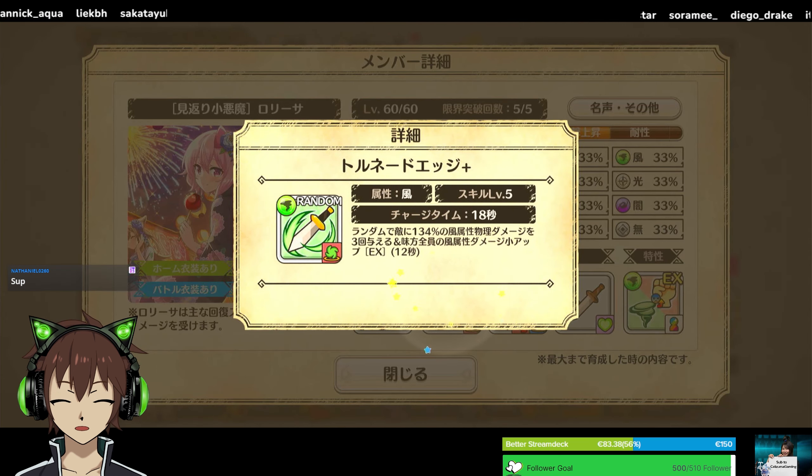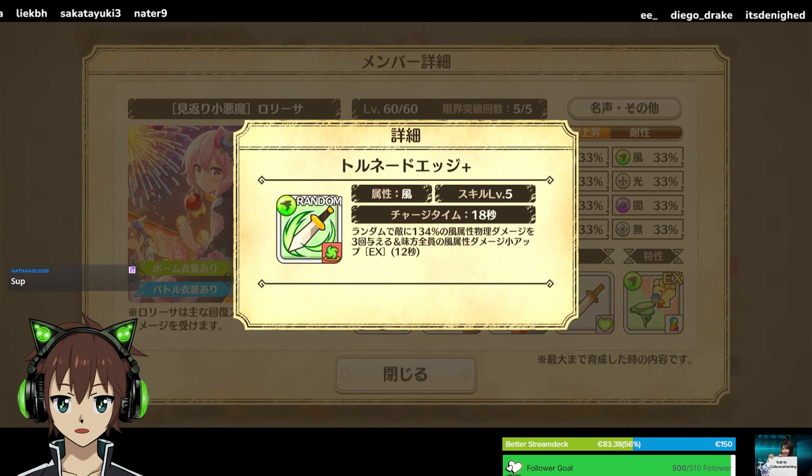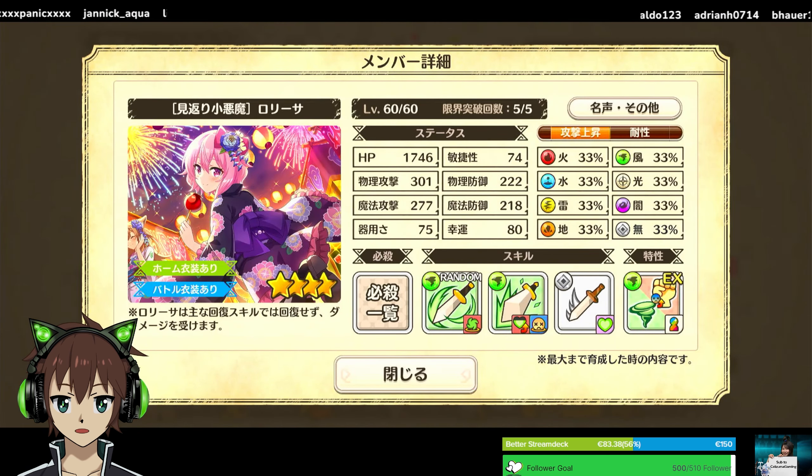She has a triple hit that provides the team with an EX wind damage boost — three hits, but only a 134% damage multiplier. So in the end, it's just a bit over 400% damage. It's still good, don't get me wrong, but it's not an 800% damage skill like Aqua has, for example.